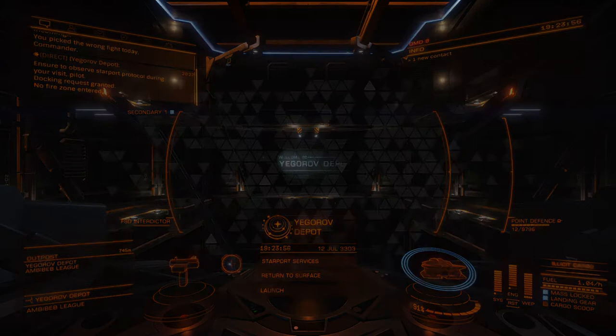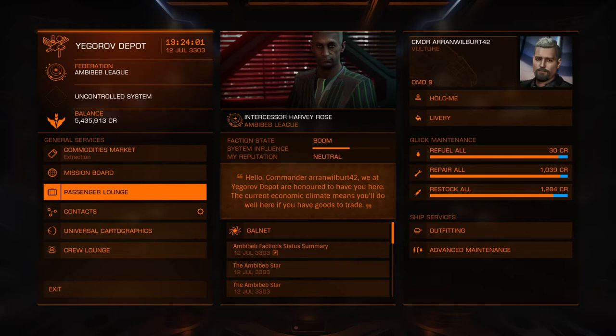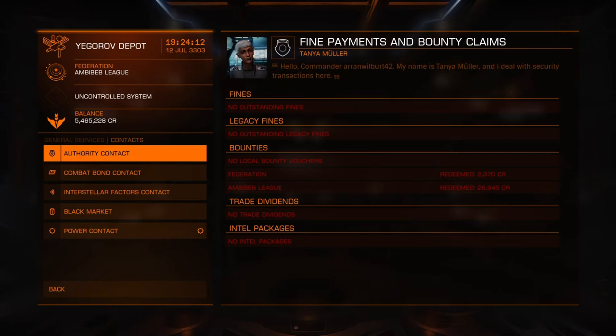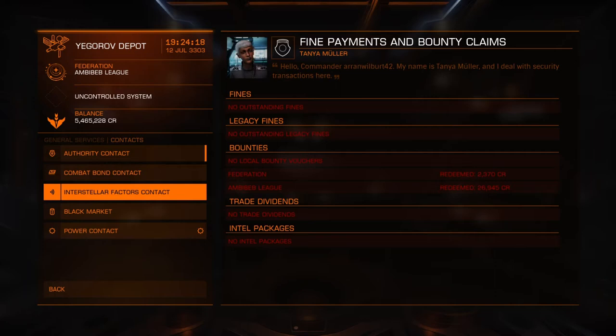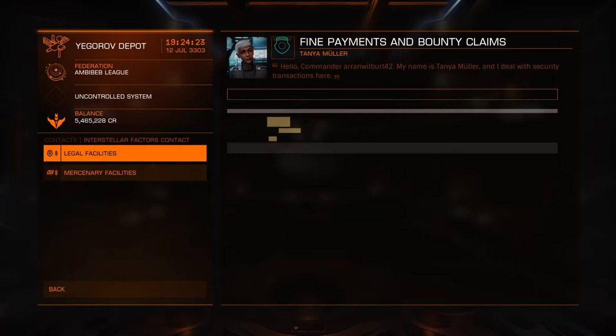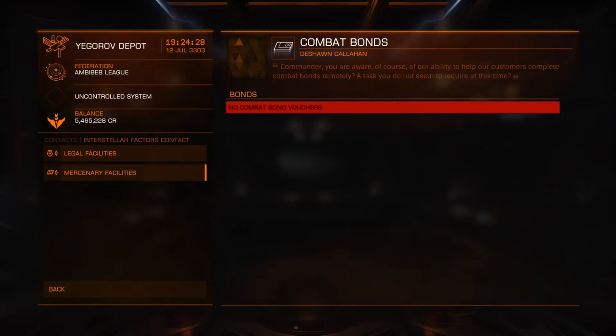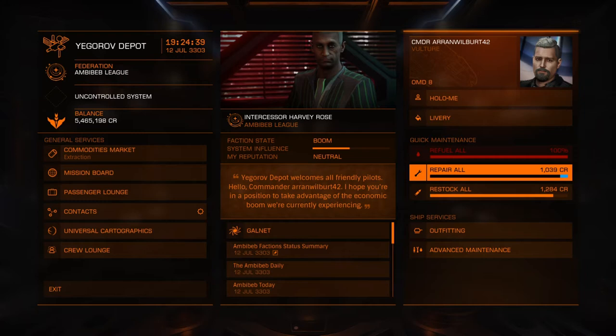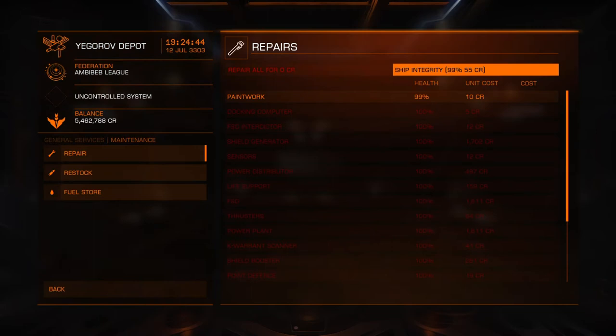Go to Starport Services, then go to Contacts, and you can see those are the bounties you've just earned for the ships you blew up — you claim them and that's yours. If you want to save up your bounties you can, but you have to wait until you get to a station with an interstellar factors contact, which means you can claim any bounty from anywhere if you stockpile them. Always remember to refuel, repair, and restock. Go to Advanced Maintenance and repair your hull and even your paintwork if you're a perfectionist.